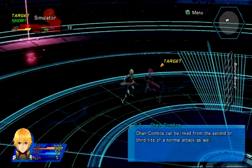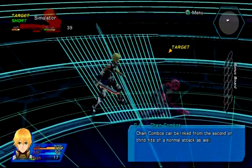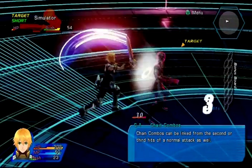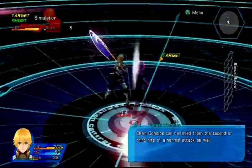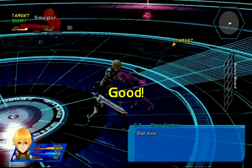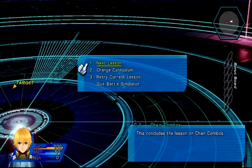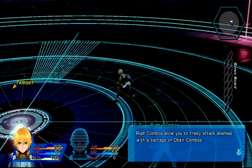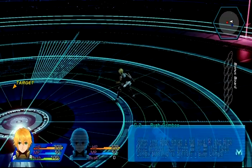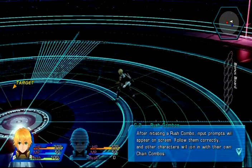You can trigger the chain combo from the second or third hits as well. One, two, L2 - so two regular attacks then a chain combo. One, two, three - chain combo. So I can do three hits and then a chain combo. If you're learning a certain skill, you'll be able to assign multiple arts to one button, but they won't tell me what the skill is yet because we just started the game.